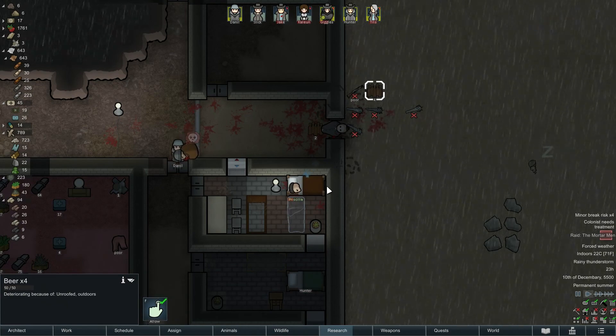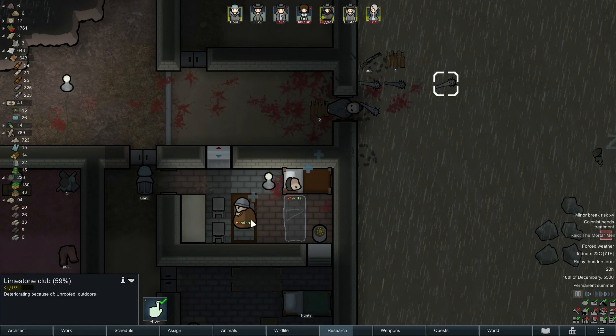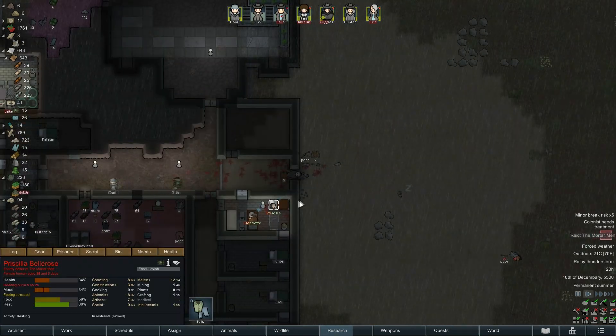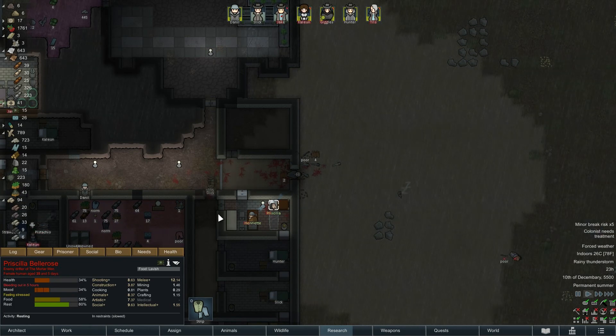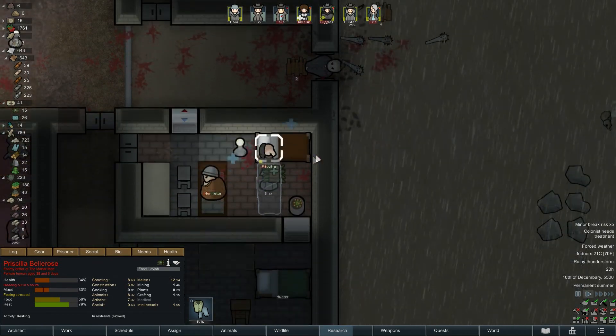Slick is dealing with Priscilla — she's only going to get the herbal. Daniel is going to capture Henrietta. Tris meanwhile is hauling the dead brawler over so Giggles can have a little snack without anybody seeing. They left some beer which is nice, and we got a chain shotgun out of it.